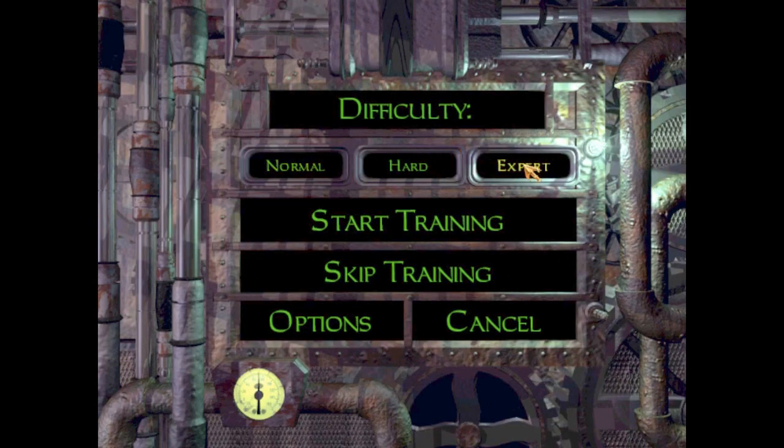The first thing I'm going to show you is actually a little easter egg in the training mission. So if we click on expert difficulty, let's start training.